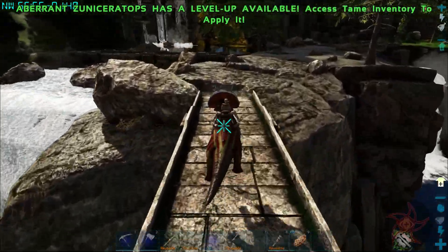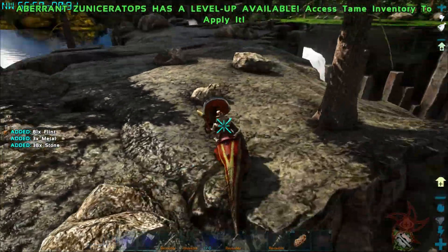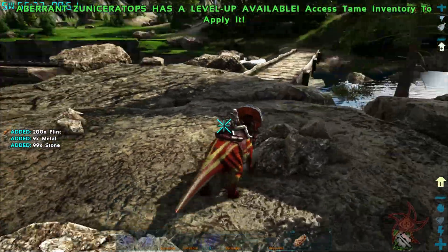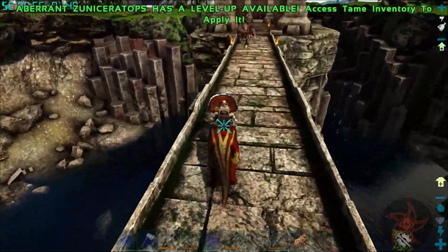This Zuni is now my fastest creature — go figure! With the metal saddle, you can actually harvest stone, which is awesome. Granted, you harvest more flint than stone, but it'll definitely come in handy for Spark Powder gathering.